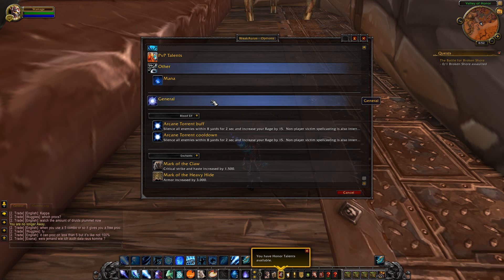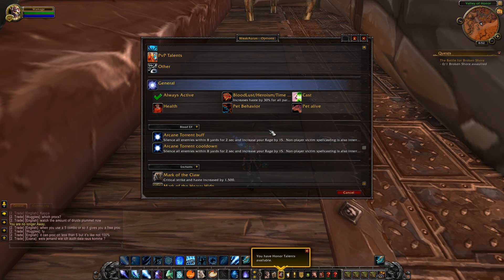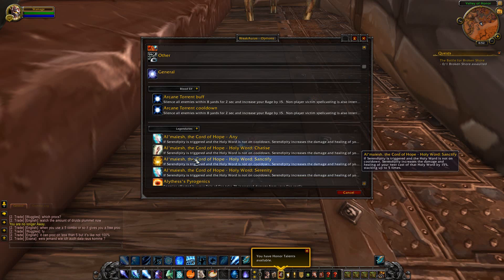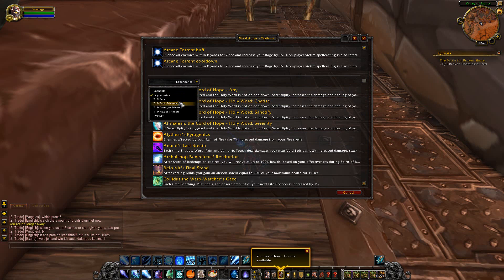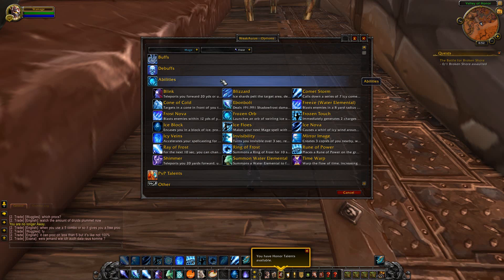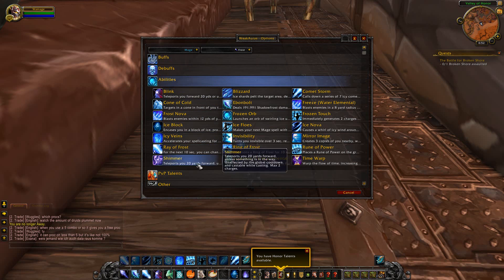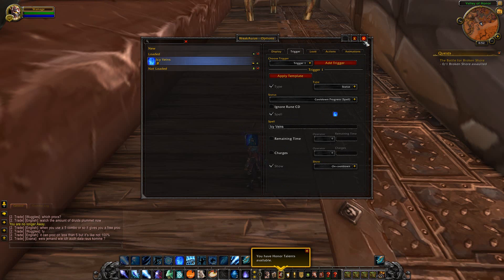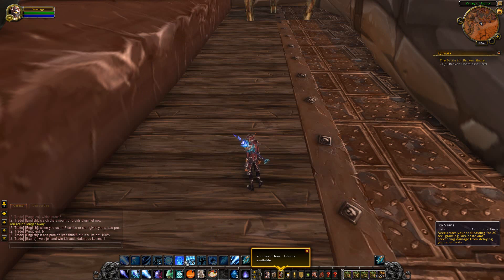General contains triggers that are useful for all classes. Below that are spec-specific triggers, and finally item-related triggers. If I select, for example, from the Abilities section, Icy Veins, this will create an aura for the cooldown of Icy Veins. So let me demonstrate that.